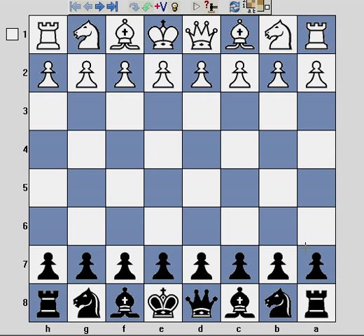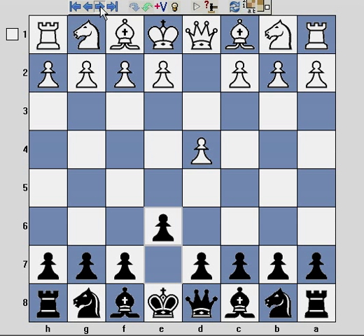Hopefully by watching this video you can also learn. Just to refresh your memory on the Dutch Stonewall, it's a response to d4. I start with e6, which is a way to transition into the Dutch Defense, and also it invites a French Defense as well — if white plays e4, black can play d5 and we're into the French Defense, which is another line that I don't mind.